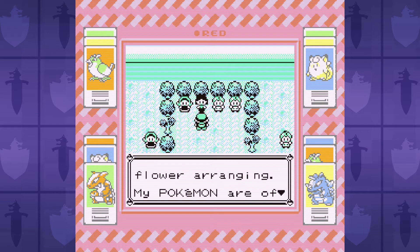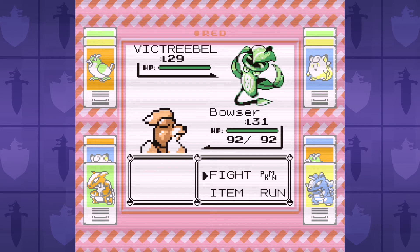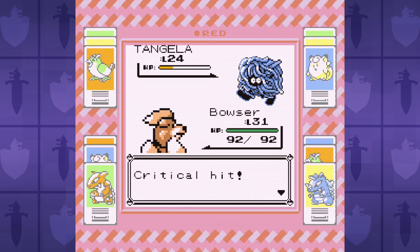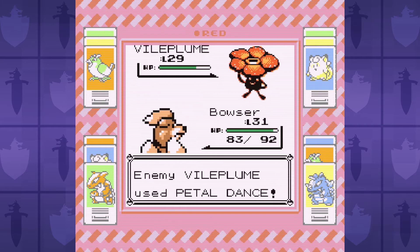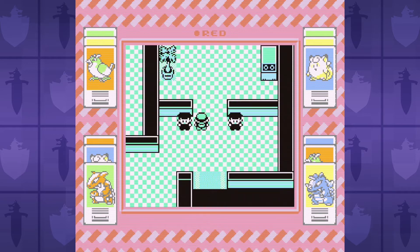I walk my dog straight to the Celadon City Gym and take on Erika. Her Pokemon are all grass types, so this should be easy, right? Wrong! Growlithe only has Ember and our special isn't all that great, so we don't do that much damage. In fact, I often use Dig instead. Her Pokemon get plenty of chances to attack, put us to sleep, and just be a pain in general. I actually lost this one a couple times before Growlithe got its act together and won.